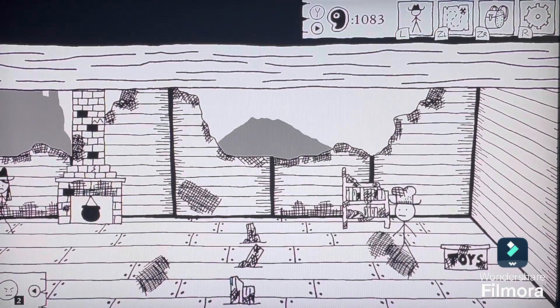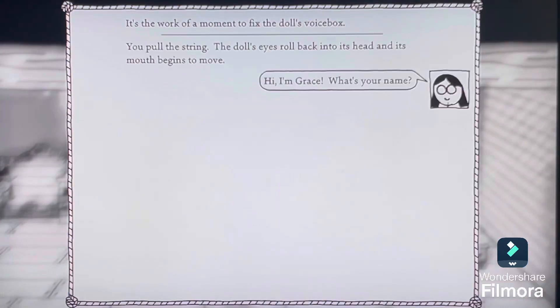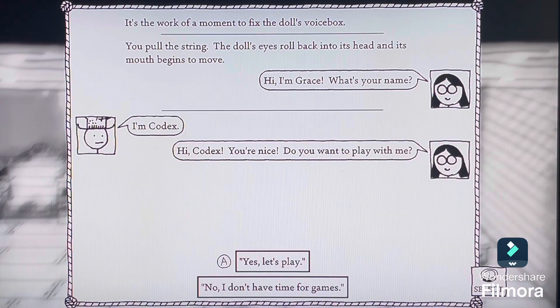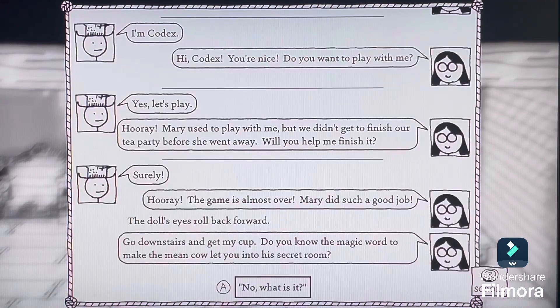Oh dear. Screw it! We're talking to a cursed doll today! I'm Codex. 'Hi Codex, you're nice. You want to play with me?' Sure, let us play, Grace. 'Hooray! Mary used to play with me, but we didn't get to finish our tea party before she went away. Will you help me finish it?' Sure. 'Hooray! The game is almost over — Mary did such a good job.'